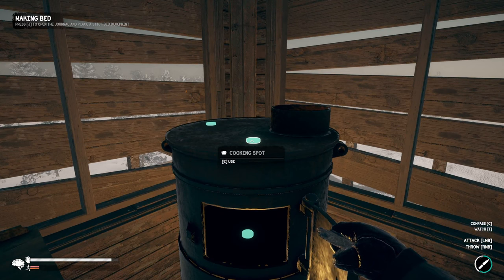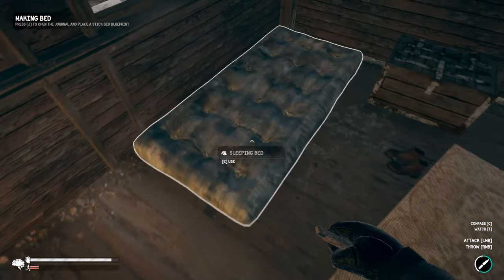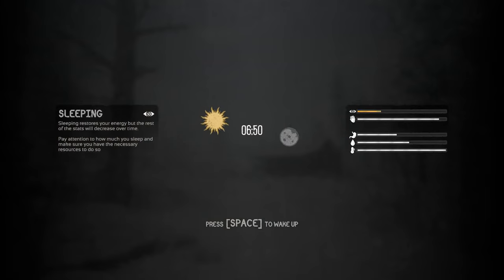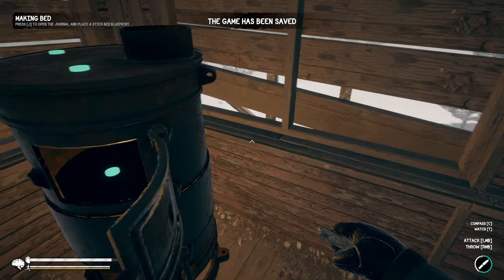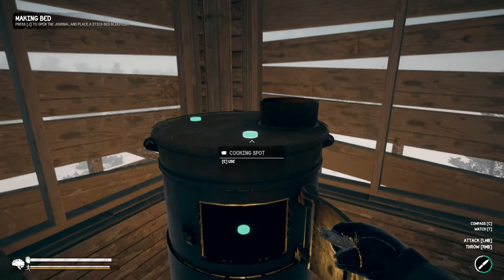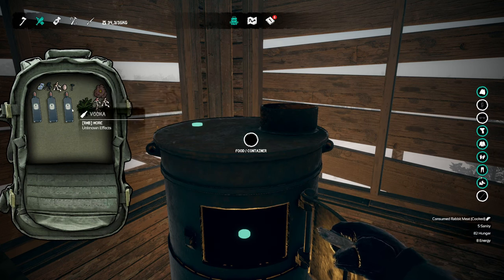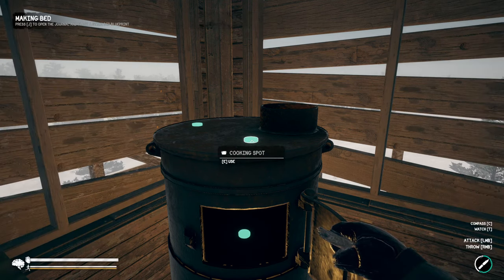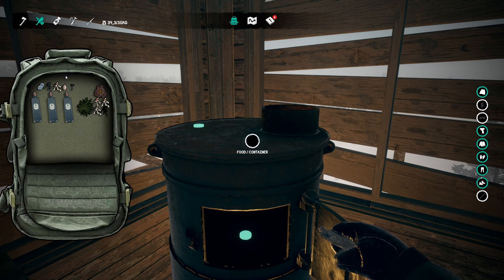We do need a bed. It wants us to make a bed but I'm just going to use this one for now. Let's get all the way up on our energy. We're pretty hungry, we're thirsty — we don't have any way to make water right now. Let's use the cooking spot — actually let's just consume that. I'm thirsty and I don't have a way of making water right now.